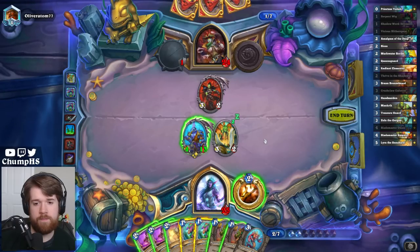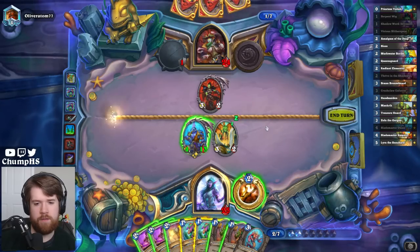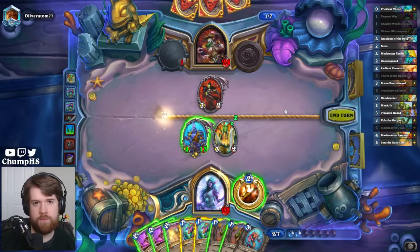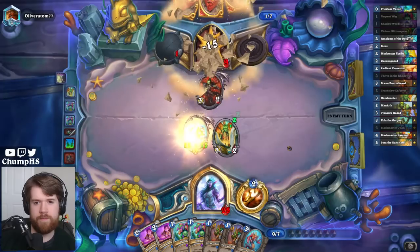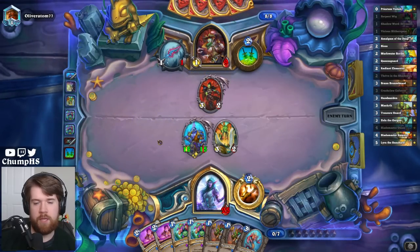Is it time to Bless? It's either Bless and go face, or value trade Double Slitherspear. Slitherspears are so good at resetting the Wigs though. YOLO. It seems hard to kill this in general, but they also have to get through a counterspell to do it.